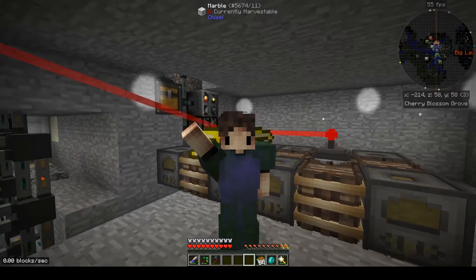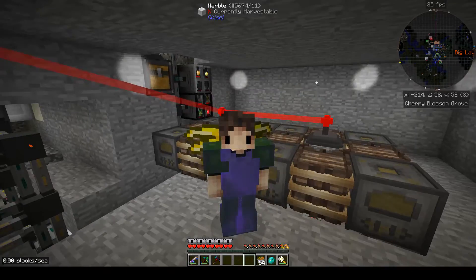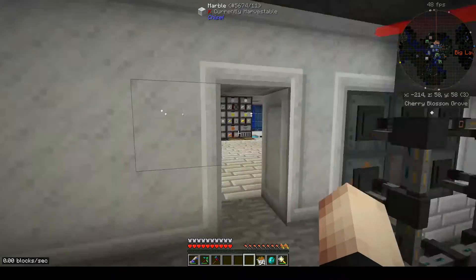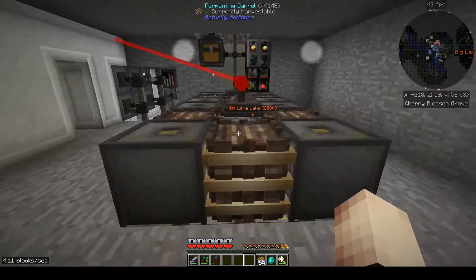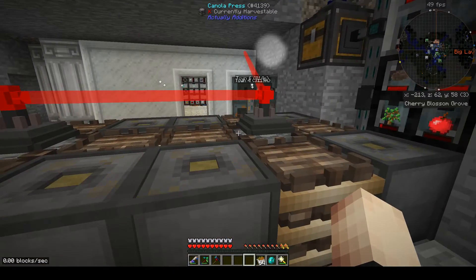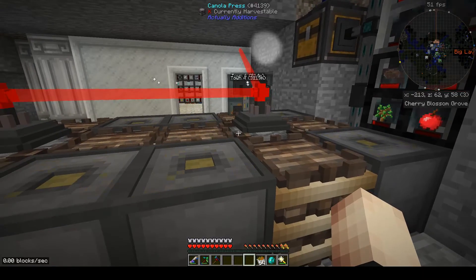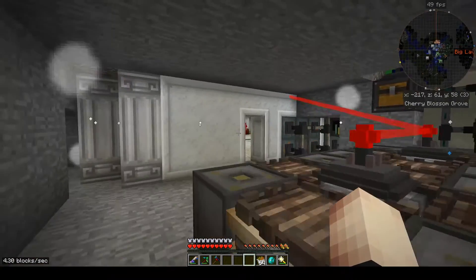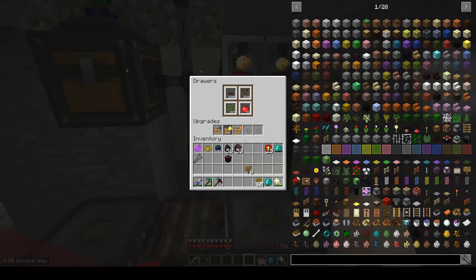Hey guys, Jokester here bringing another episode of FTB Presents Direwolf20, we are up to episode 18 already. I'm hanging out back here with our oil generators from Actual Additions and I wanted to show you where we ended up. Last episode I had mentioned that I am now powering these canola presses off of our renewable sources - the windmill and the water mill. Now I want to show you where I ended up, it's been about 24 hours.